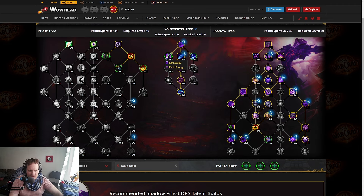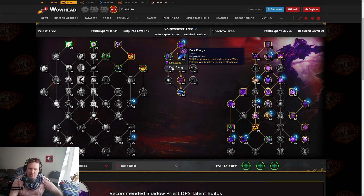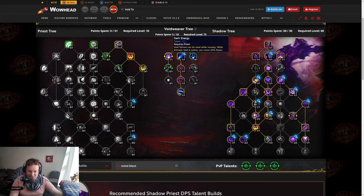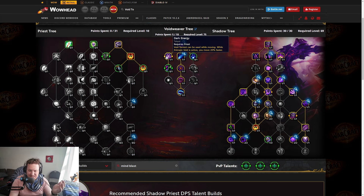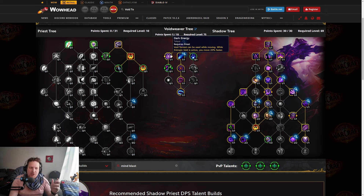Let's go to the left side. We've got No Escape: Entropic Rift slows enemies. A big AoE slow might be good for Spiteful Week, or for mobs you want to kite around. And then you've got Dark Energy: Void Torrent can be used while moving, and while Entropic Void is active, you move 20% faster. This looks like a PvP talent, but it's incredibly strong in PvE. Your Entropic Void will be up for 15 seconds — so you have 15 seconds of 20% faster movement speed, then a 15-second break while it cools down, then you cast Void Torrent again and you've got 20% movement speed back. The movement speed part of this is kind of insane for Shadow Priest.